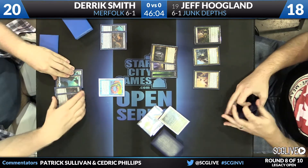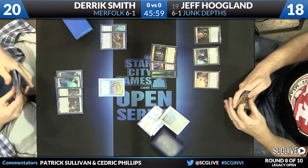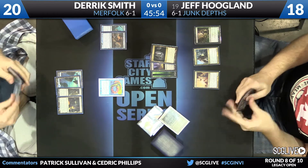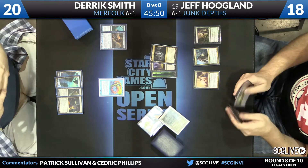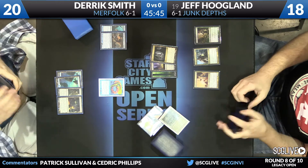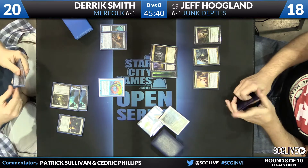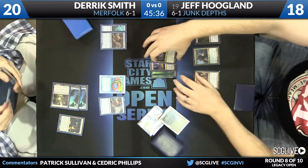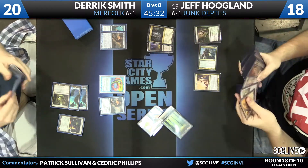Just passing the turn seems to be the safest route here, and Jeff can work his way towards putting a 20/20 into play. It's very unlikely that Merfolk can beat this, so no reason to do anything fancy. He has Abrupt Decay as defense in case something weird happens. There are times Merfolk may have Unsummon or Vapor Snag, but those are few and far between. And again, if you know the updated lists of Merfolk that have Cavern of Souls and Chalice of the Void, that would stop their game plan altogether. We've seen an Unsummon on this Knight of the Reliquary a little while ago.